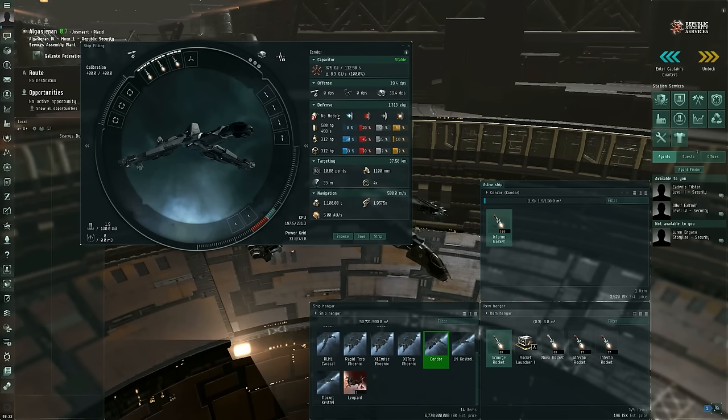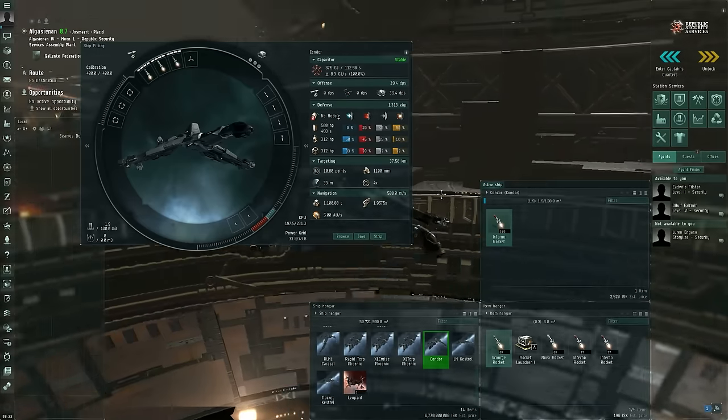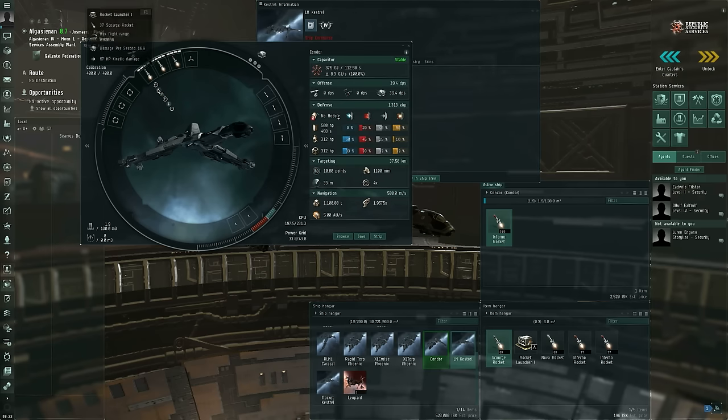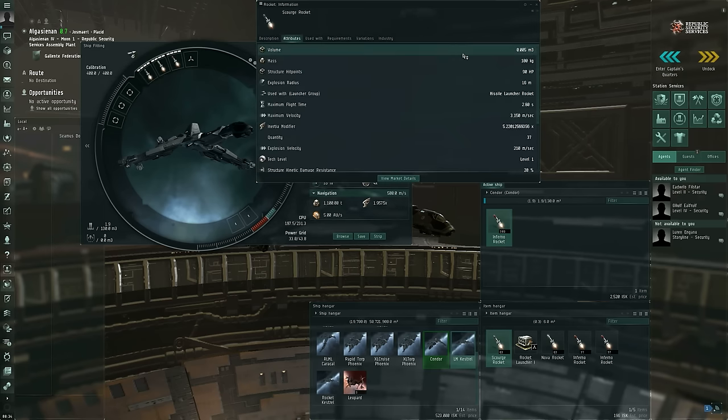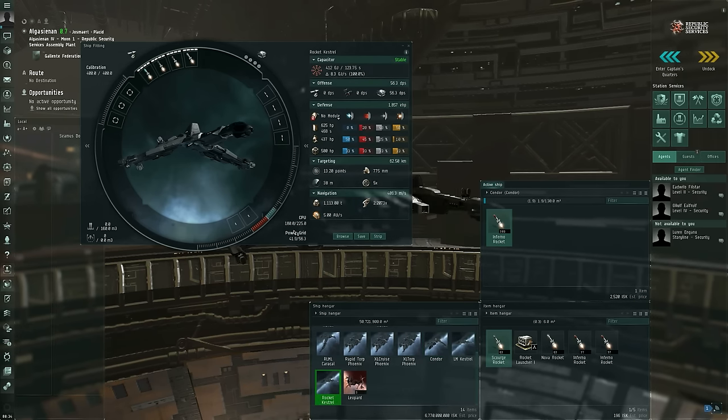Going back to ship bonuses: the Condor has a bonus to kinetic light missile and rocket damage, and also a role bonus for reduced capacitor cost on propulsion jamming modules. The Kestrel, as another example, has bonuses to all light missile and rocket damage and maximum velocity. Looking at rockets fit to my Condor, they have a max velocity of 3.15 kilometers per second.